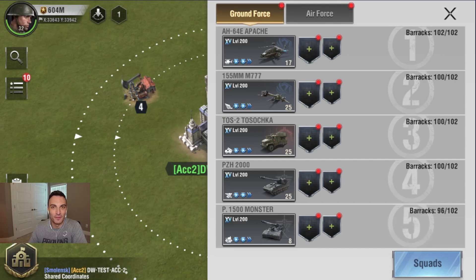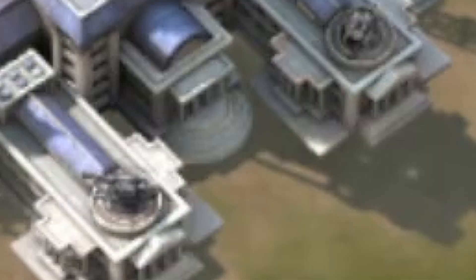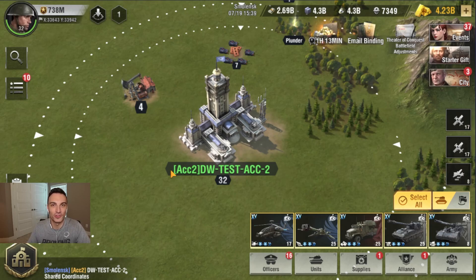All right guys, we are at 604 million power with no officers incorporated or anything here. So now let's add officers into the fold and see what we can get the power up to. We have got all officers assigned. None of the officers have any learned skills on them at the moment. And with officers assigned now, we are now up to 738 million power. Still no buffs enabled at the moment. So we are going to go through, assign skills to all of the officers, and then come back and see what our power is at.